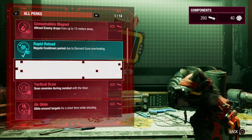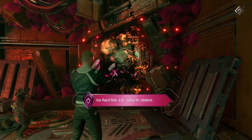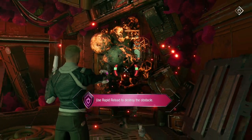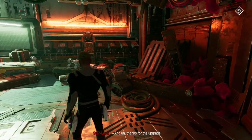We've got a lot of stuff. Hair glide would be fantastic — I think I'm finally going to get into it. Let's go! There we go, we're gonna destroy this. That's how you rapid reload — got it, thanks for the upgrade.